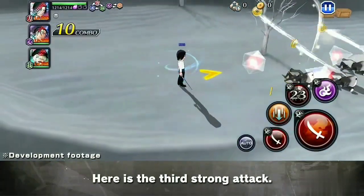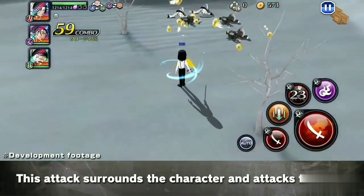Here is the first jump attack. This attack spins the character around and attacks forward.